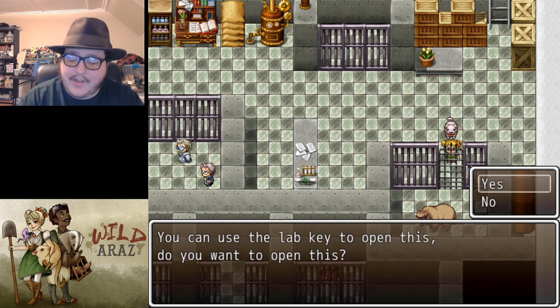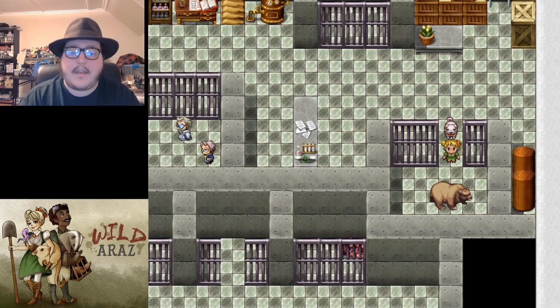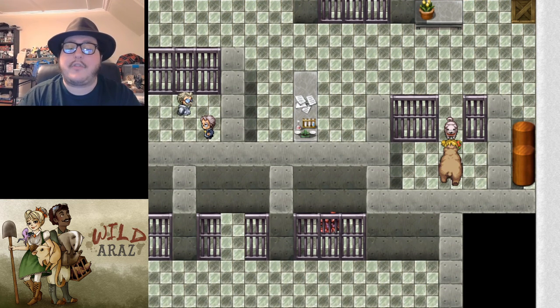You get the lab key and you can open up this door. You open the gate. And now you can approach the bear.